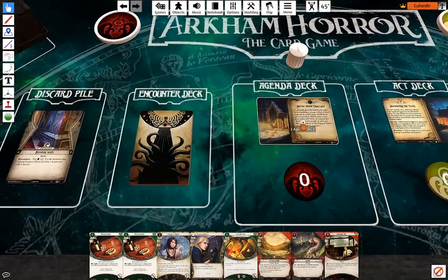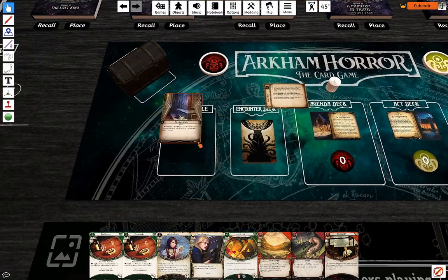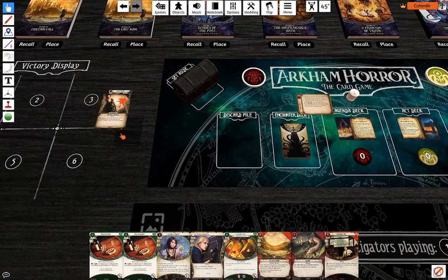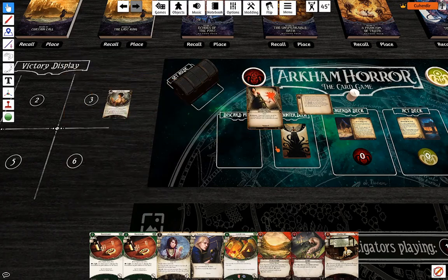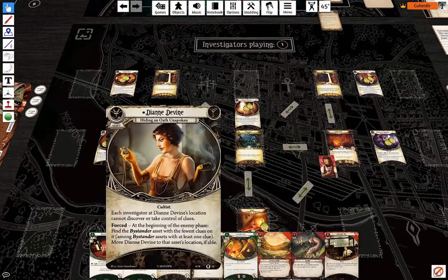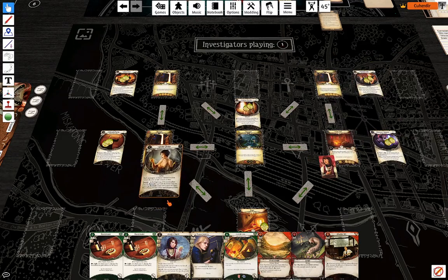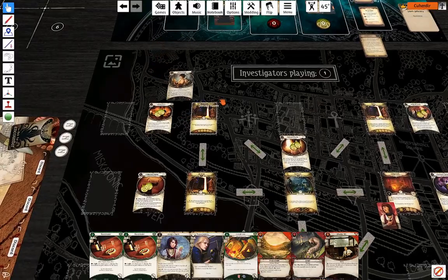Doom number three, so the agenda is going to advance. Diane Devine — Shocking Display. She can't discover clues or take control of clues, but you can still parlay with the bystanders, so she doesn't do much. She's going to move there.